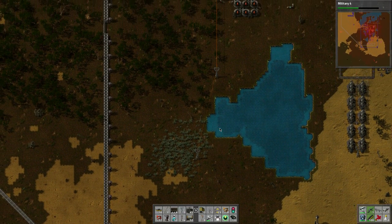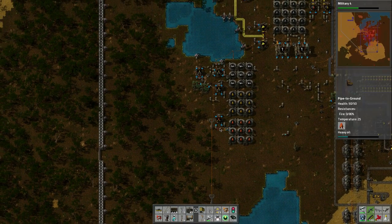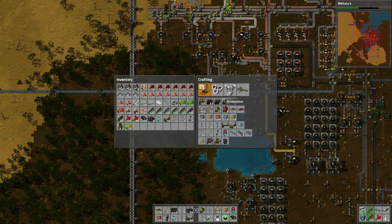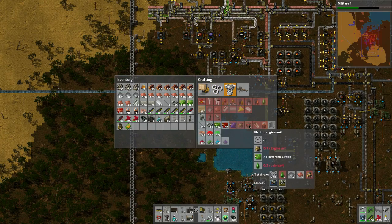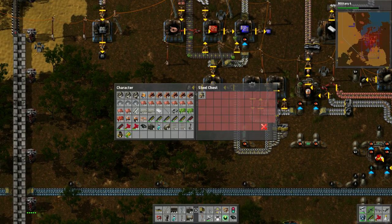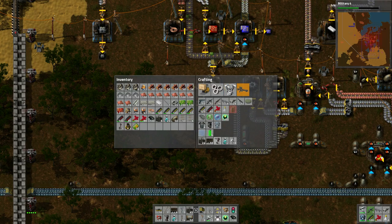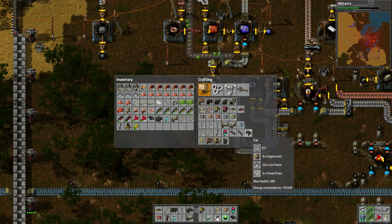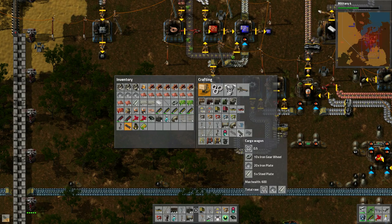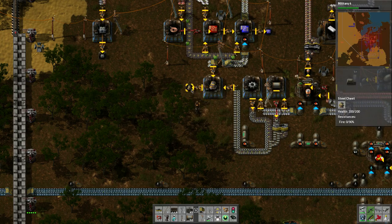I thought we need lubricant to make engines, but maybe those are the more advanced engines that need lubricant - those are the electric engine units. Okay, so we need 15 engines - how many do we got? 17, whoo! Let's build the train, let's build the train! Oh this is exciting. We can build the car too - oh yeah! But I want to build a train and I want to build two cargo wagons. Look at that, we got it. Now we need six engine units to build the car.